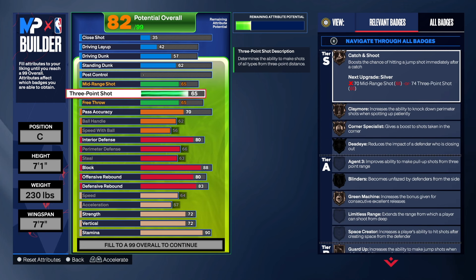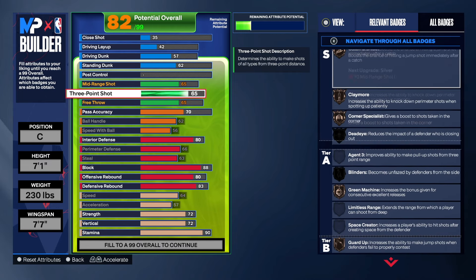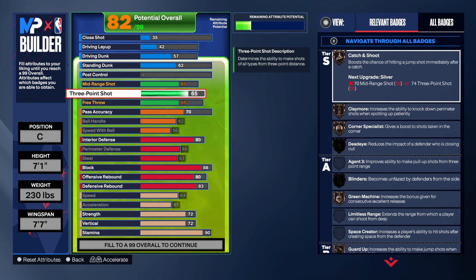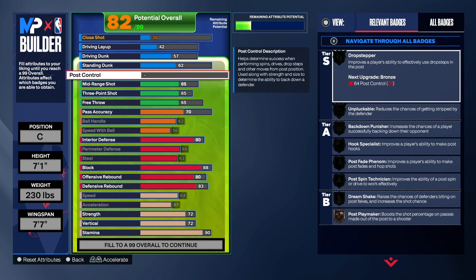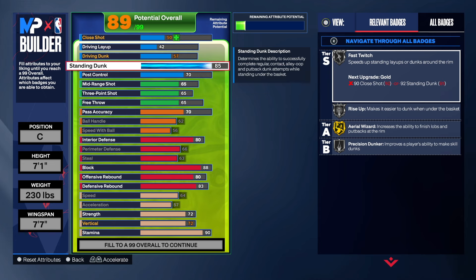I was that type of dude in school — as long as I could pass the test, I'm cool. Now, all of this means you'll be able to shoot wide open jumpers, and when you activate the Sharp takeover all of this becomes 75, so now you're more of a threat. Post control — we gotta have post control — 70, that's what he had.